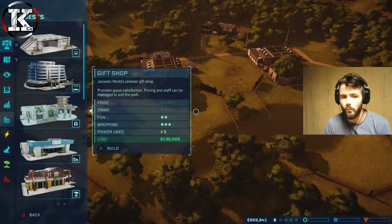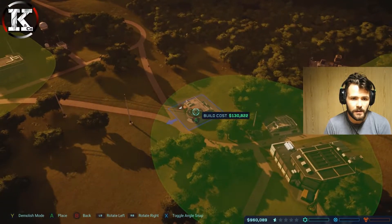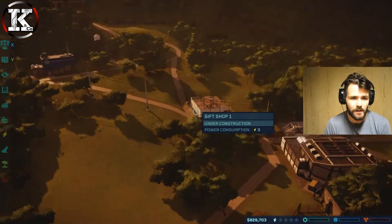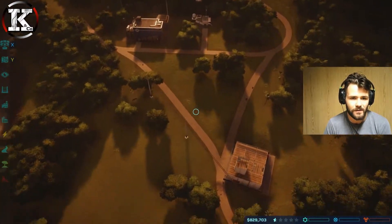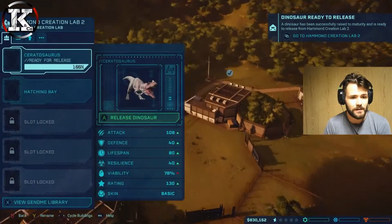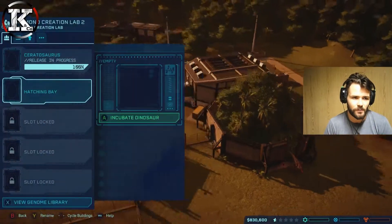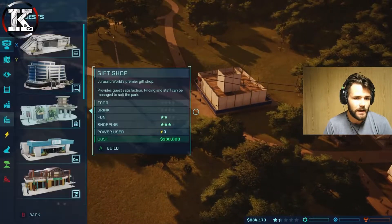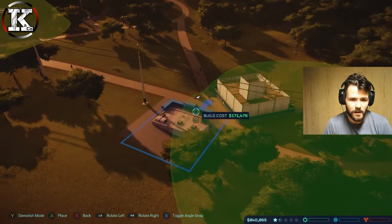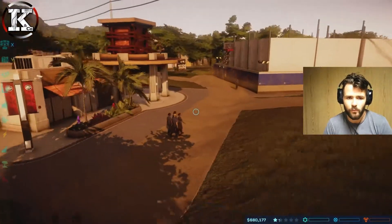A gift shop will handle shopping, and that's going to be food and drinks - that's 300,000. We can afford 300,000 at the moment so we're going to place it somewhere that's not too much of a hassle. We'll place that one there. Maybe the hotel can sit on this side. We're going to have fast food as well - the gift shop and fast food are right on the path so guests won't have to walk off anywhere.